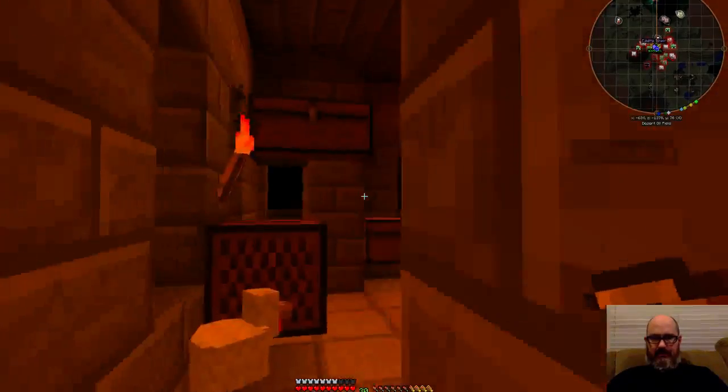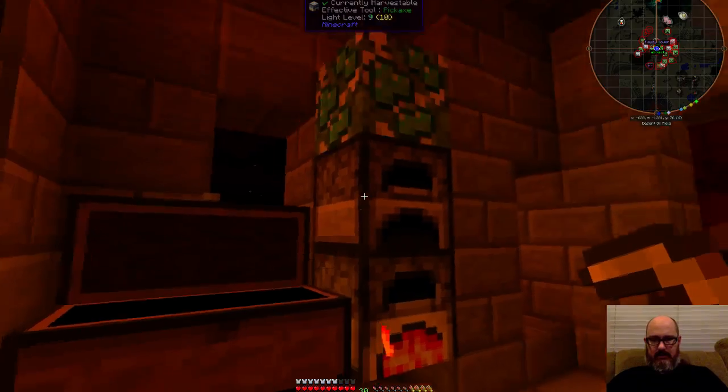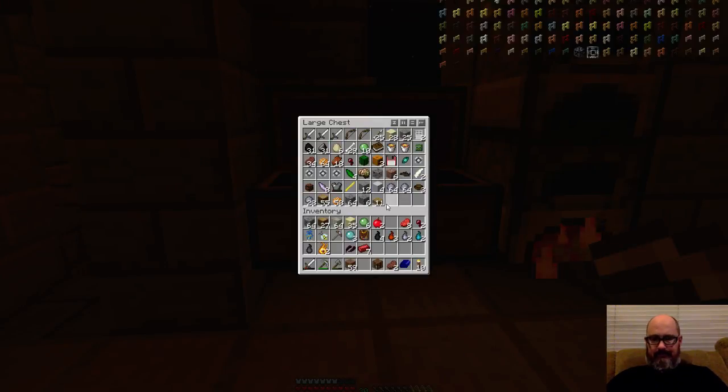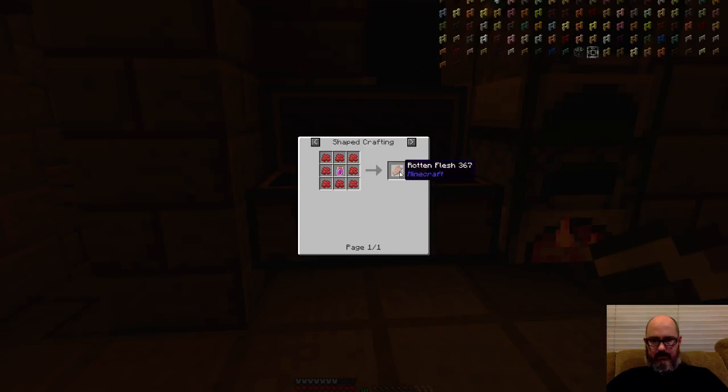I'm going to go dump as much of this stuff from my inventory as I can. This all looks like Thaumcraft stuff — I just can't really fit in there. I'm going to take out all the stuff that I don't think we'll need. Rotten Flesh is now, of course, useless.